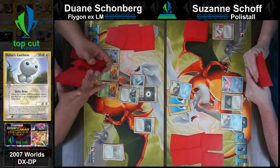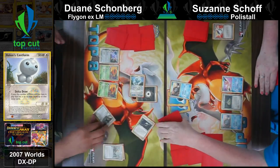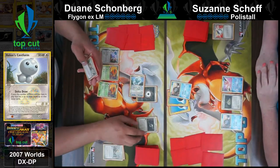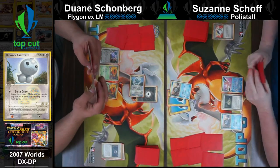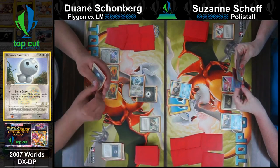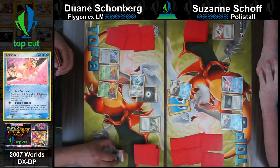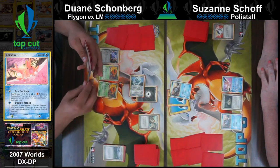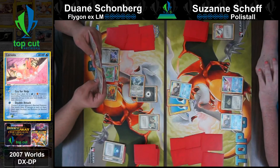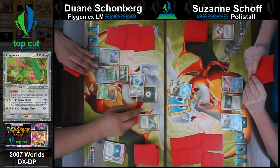So Dwayne Holon Transceiver-ing for the Holon Adventurer, just getting some more solid draw and setting himself up. Unfortunately the hand cameras were just too glitchy so we can't get a good view of the hands today. There we go - so he got the Rare Candy and the Flygon, but does he know what to do? He has Researcher in hand I think.